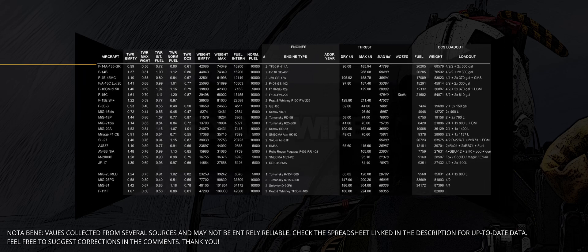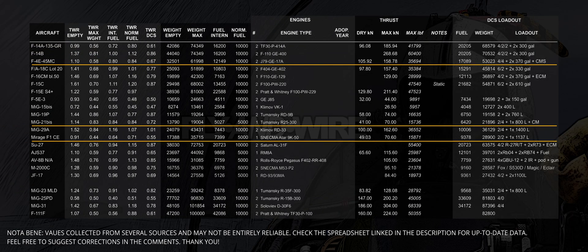This table shows the characteristics and parameters of several aircraft. As mentioned in the previous video discussing the F-14A and the F-14B, engine thrust is only one of the many variables needed to describe an aeroplane's performance. For example, the three engines here discussed — the French SNECMA ATAR 9K50, the American General Electric J-79 and the Soviet Tumansky R-25 — all provide more or less the same amount of thrust.